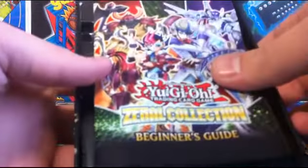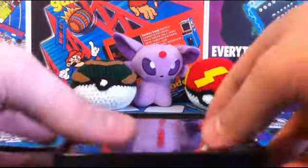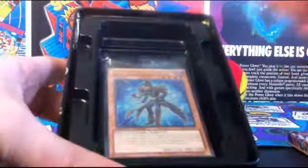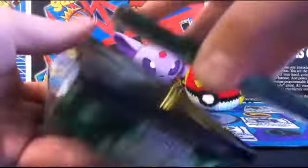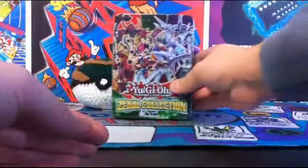In this tin, you're supposed to get a certain number of things guaranteed, and then some stuff is random. It has its own mini set or something. We got a beginner's guide — nobody cares about that. Then some plastic, a little package here, and a nice gold tin with characters I don't know the names of. I'm not well versed in Yu-Gi-Oh at all; can't just name all the things on there.